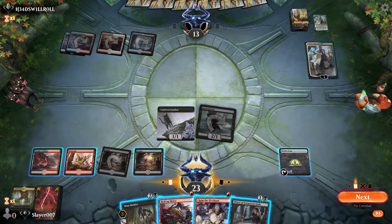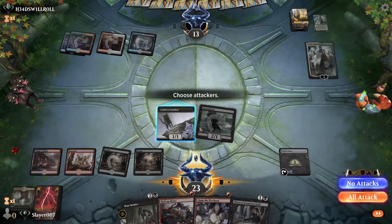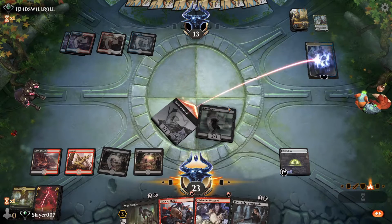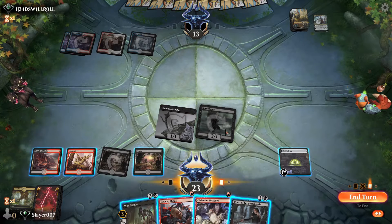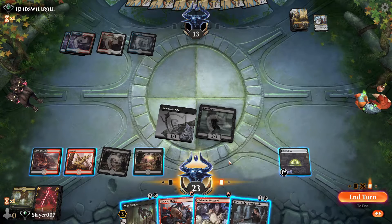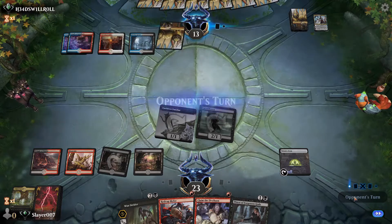We could play Woe Strider but I don't think there's a real need here for Woe Strider. Our opponent could potentially play Fires of Invention into a Deafening Clarion, so we'll keep Claim the Firstborn — we can also try to kill them later on with it. We'll pass the turn here.